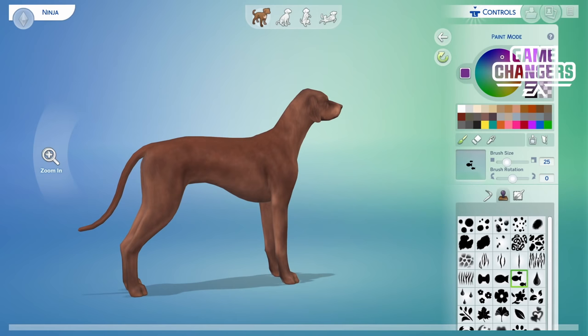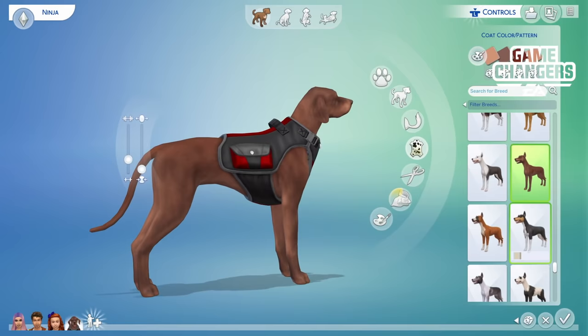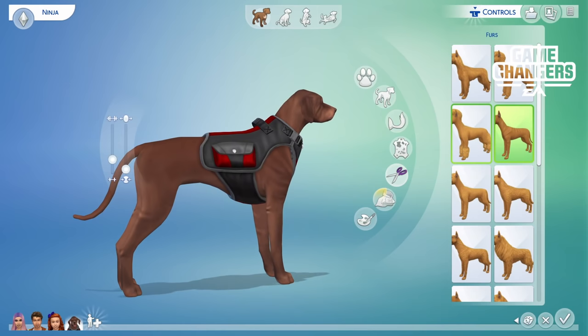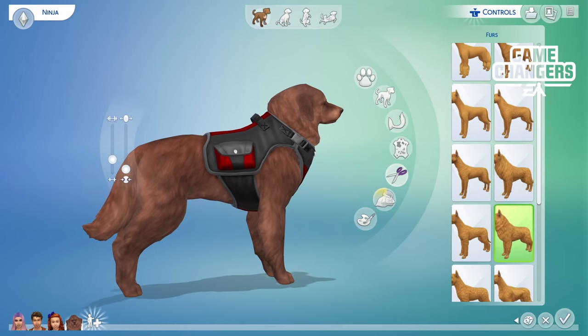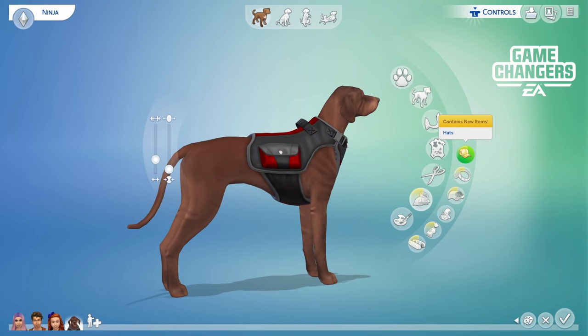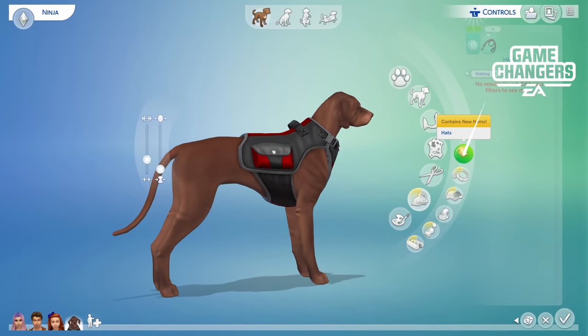On top of that, we also have different fur lengths — we can give them different styles of fur. I kind of like that one with the wrinkles. If I wanted long hair, I could make long hair — it is anything goes. We're going to keep him with short hair, and then we're going to look at the clothing, because somehow he got dressed and I'm not really sure how that happened. We can put a collar on him — I think he deserves a spike collar.